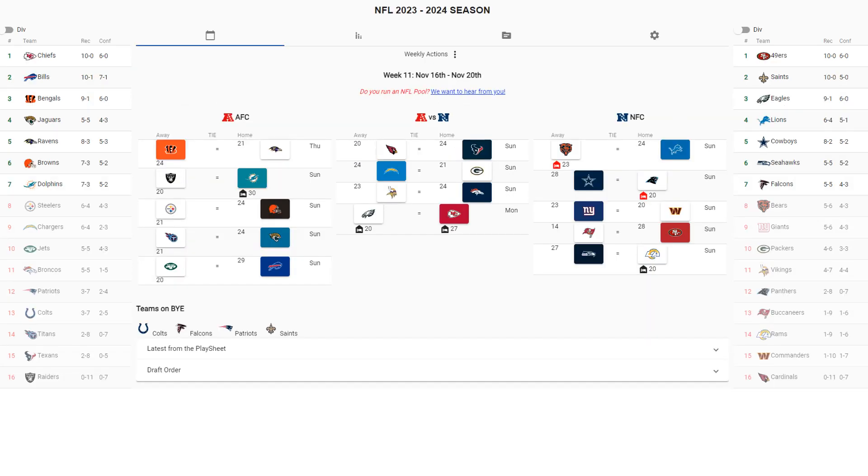Key matchups for week 11: Cincinnati Bengals at Baltimore Ravens, with Cincinnati winning 24-21. Jets go to Buffalo, which would be their second loss to Buffalo. Philadelphia Eagles play Kansas City in a Super Bowl rematch — both coming off byes — where Kansas City beats them 27-20, dropping the Eagles to 9-1.